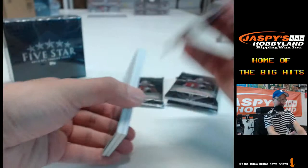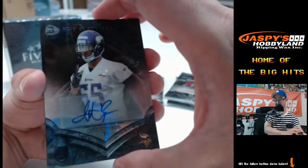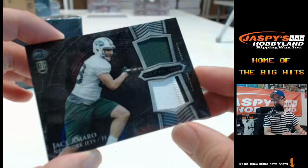Jalen Saunders, Ahmad Dixon, Storm Johnson — for the Vikings, Anthony Barr autograph, Anthony Barr auto for the Minnesota Vikings, NFC North — Jeffrey. And then — gotta have a Jason Morrow, right? Two-color dual patch, Jason Morrow, New York Jets, AFC East. Michael C. A few more packs of Bowman Sterling left.